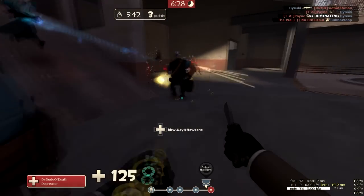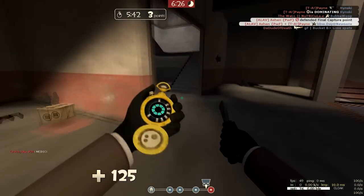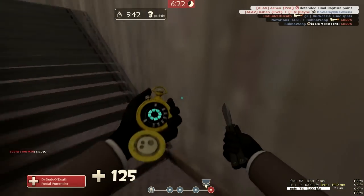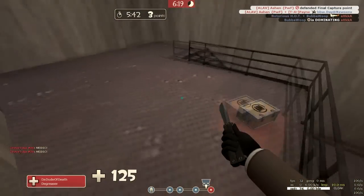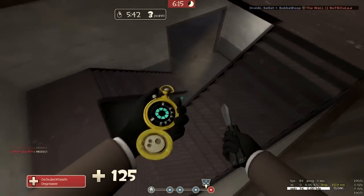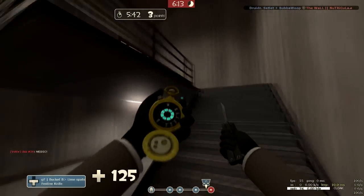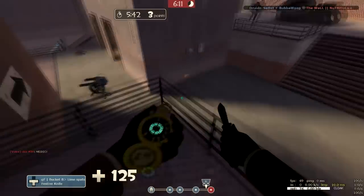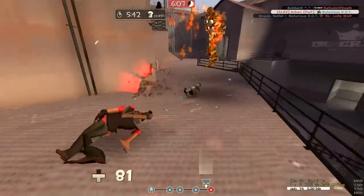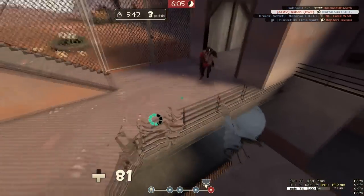I somehow managed to get away with this. Disguised as a friendly Pyro, I managed to get the heavy pick and escape. The other Pyro sees me disguised as a friendly. So I un-disguised, actually changed to a spy, sapped the sentry, got the pick on the Pyro, and dead-ringered out of sudden death.